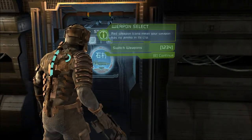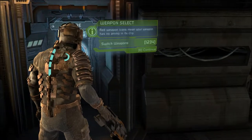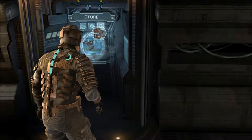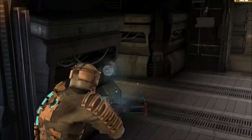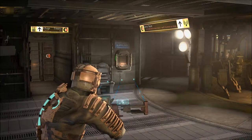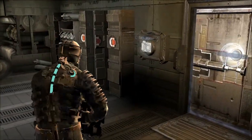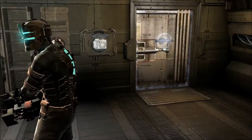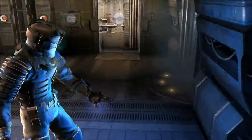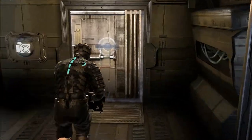Okay, switch weapons - one, two, three, there we go. Apparently it's slot three - one is the plasma cutter, three is the line gun. Oh, that is very very wide. I think I will like this a lot. Is there a bench around here? I guess there's no bench, alright we need to head this way though.